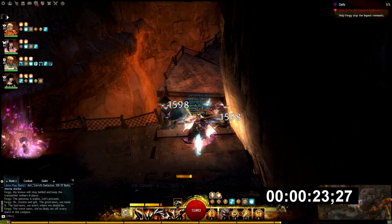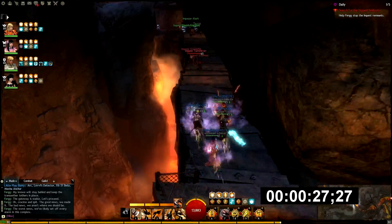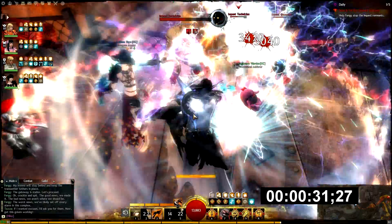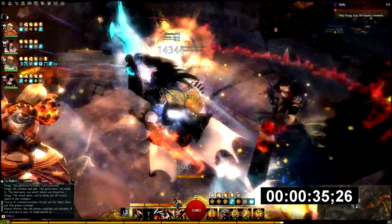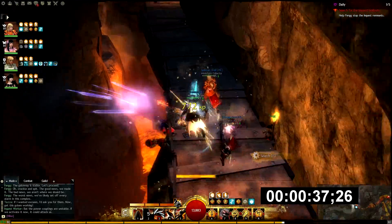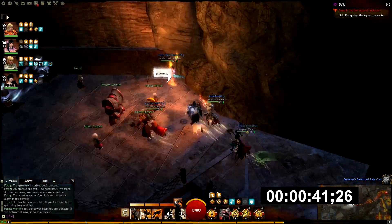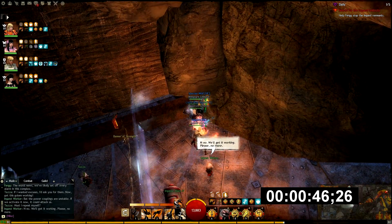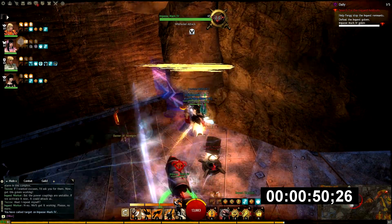The difference is we're not using a thief and we're not using an elementalist for the FGS. So what we do instead in the beginning is just kill these guys off while the Mesmer runs to trigger the conversation over by the robots. There comes the second group, so we just put up a wall there because they will fire some nasty condition fields at you.